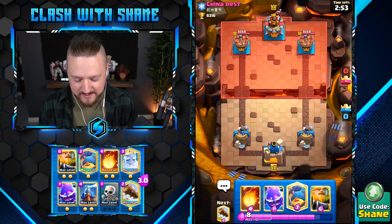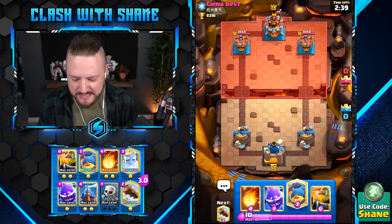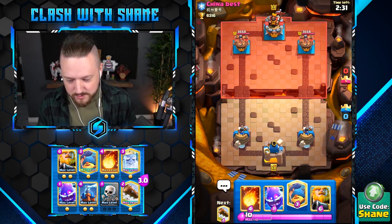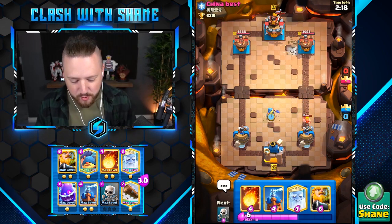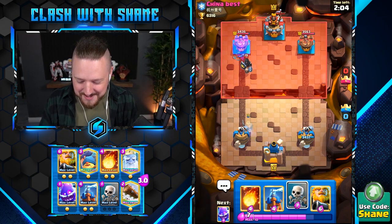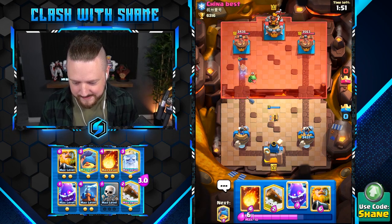I was gonna say the best in the west because that rhymes, but it's the best in the east. In space there's no up, down, left, or right — so how do we know what truly west or east is? Anyways, we're gonna go electro spirit here and see if it activates the king tower. Fish boy, pull the barbarian away but allow one shot. The dark prince is gonna destroy me — no dark prince boy! Okay, ghost boy get one shot — yes, thank you!